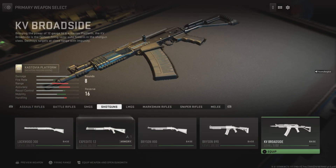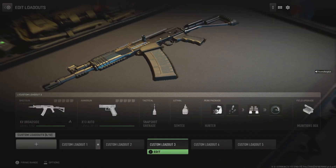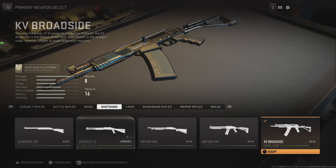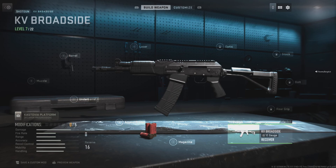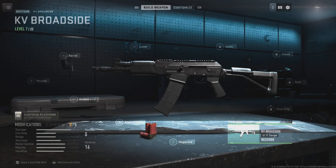You will choose whatever gun that you have locked in your inventory. For me, the only gun I have locked right now is the shotgun. Then you want to do a save the blueprint — save the blueprint.